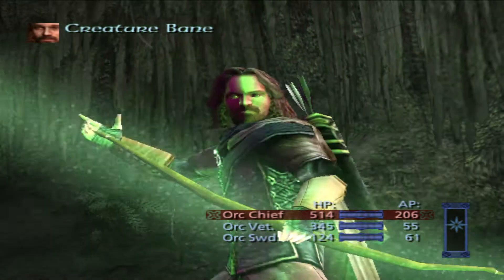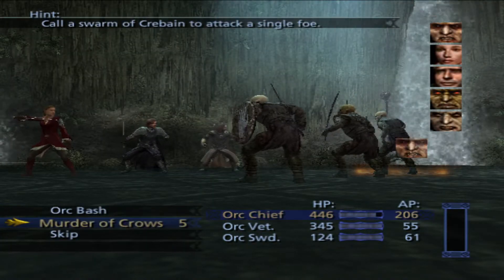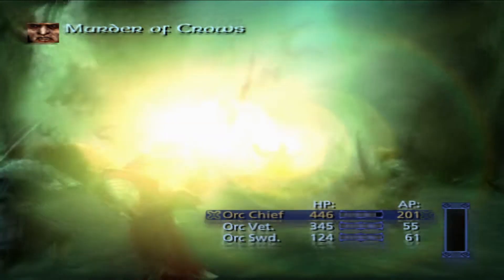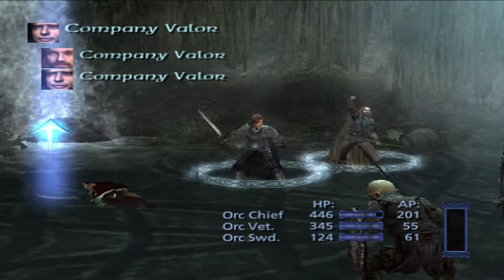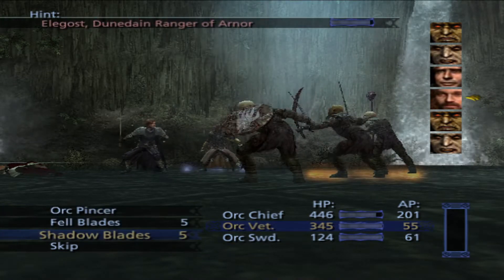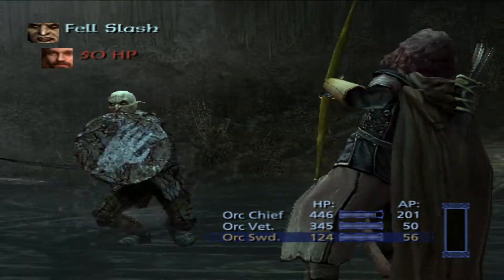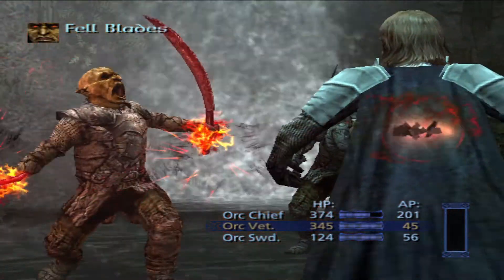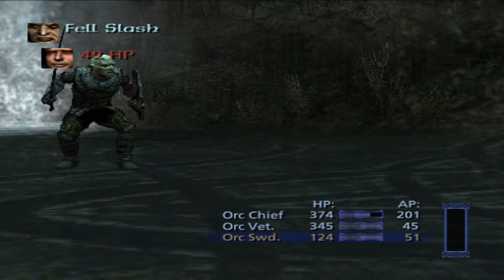Two and a half minutes in — one battle done. Okay, now we've got this. Murder of crows on the healer — 261 damage, she's gone. Company valor, that's the dodge — but you can't dodge that. Three on one, you've got no hope, even if you do crit me. Nothing too difficult.